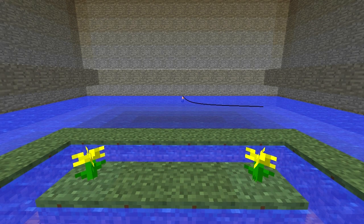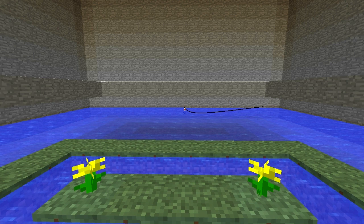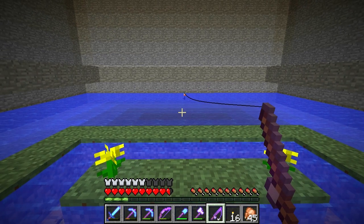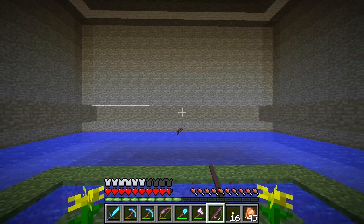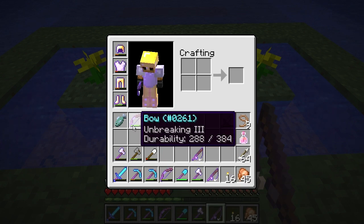I could make a fishing pool and decorate it, make it look cool. Maybe I could put it by my skeleton grinder so I can fish while waiting on the skeletons, or put it by the natural spawn grinder and the chickens. Oh wait — I got something! An Unbreaking bow! Unbreaking III is really hard to get on bows — that's a rare enchantment. That's amazing!